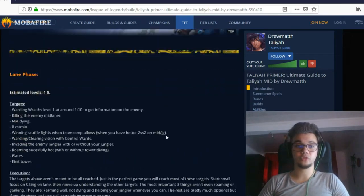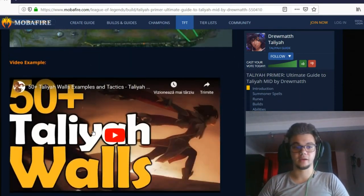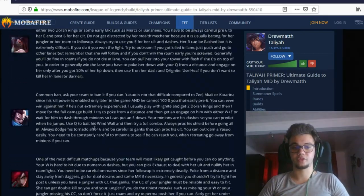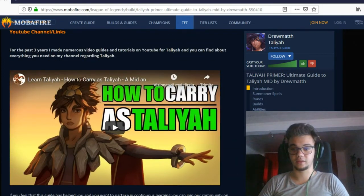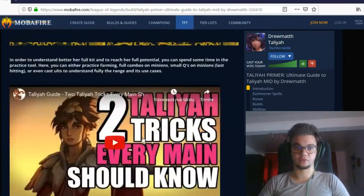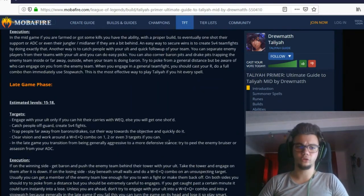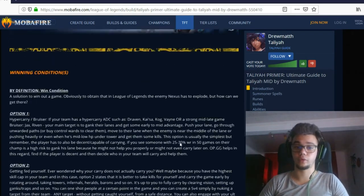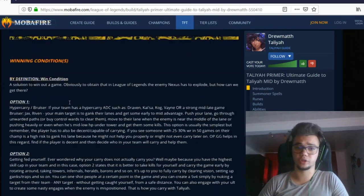I wrote about win conditions, what to do in each phase, combos, gank paths, Practice Tool drills, matchups, and more. The win condition normally comes down to a few options: feed your ADC by going bot and getting kills, or feed your jungler if you have a hyper carry, or feed your top laner if you have a Jax-type champion.